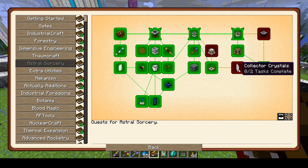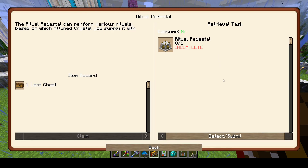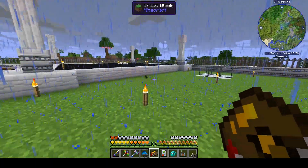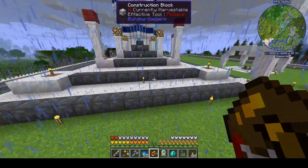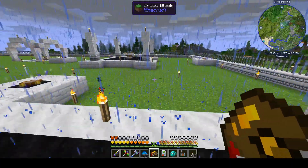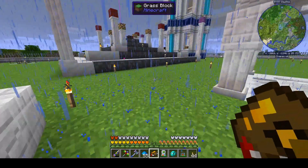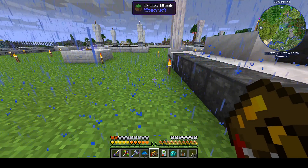I don't even probably have to attune myself or find the rest of the constellations, although I probably will just to check it out. Anyway, let's call it an episode — I'm going to try and get the rest of this stuff together, make sure the attunement altar is working, and try to attune myself. In the next episode we'll sort of close shop on Astral Sorcery and possibly close the chapter in the quest book. Until next time, talk to you later, bye bye.